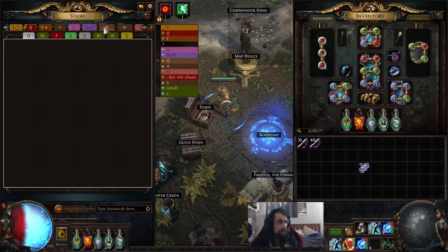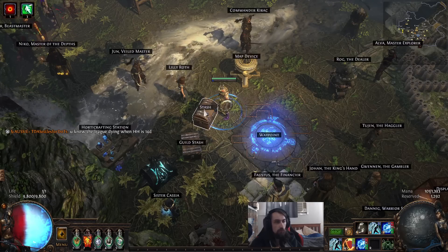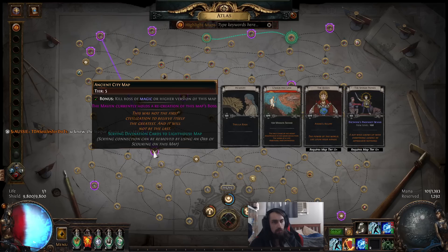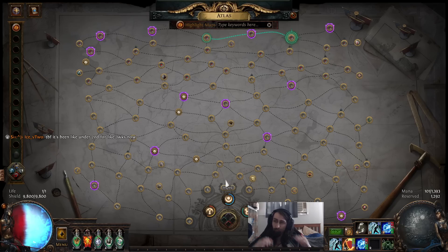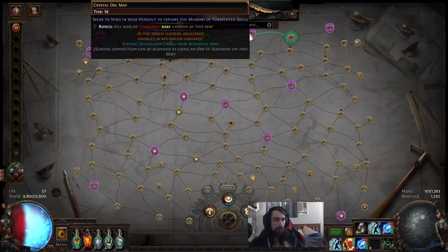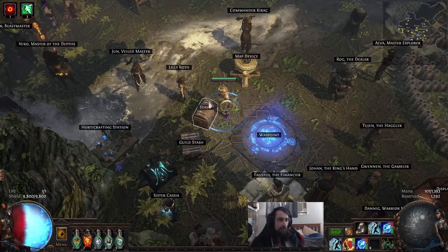...and then put in any T16 - like a 20 quality corrupted T16 - you're guaranteed to get a natural T16 map drop on your atlas. There are only four possible natural T16s, much like there are only four possible natural T1s. I've been running Twist of Fate 20 quality maps and they'd randomly become like 300 quant maps. They all have pretty good layouts - lighthouse, sepulchre, crystal ore, orchid are actually decent.